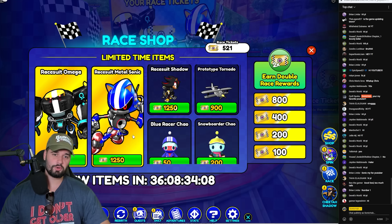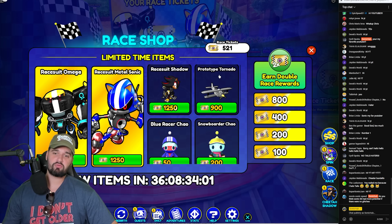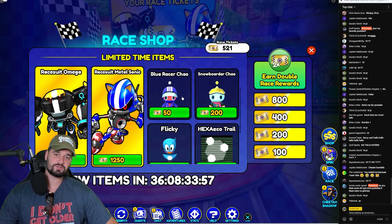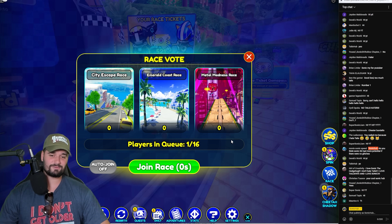Here are the two new skins: race suit Omega, race suit Metal Sonic, the prototype tornado, race suit Shadow, blue racer chow, snowboarder chow, a Flicky, and a trail.